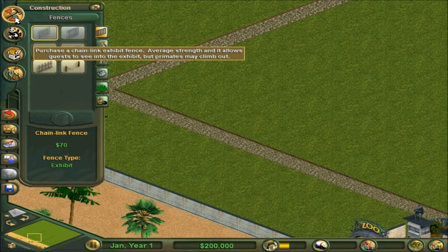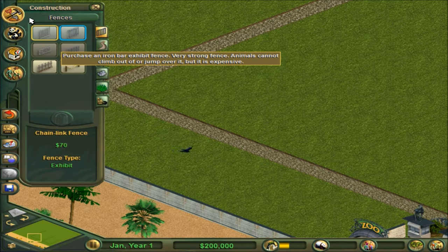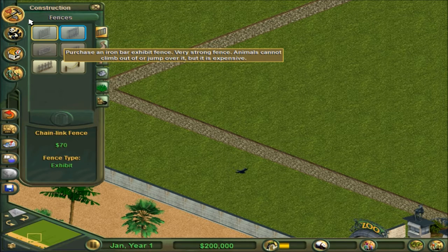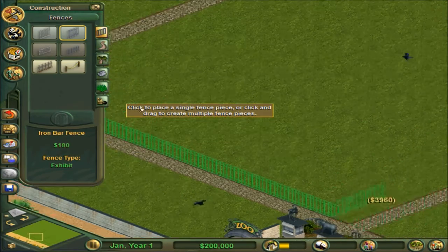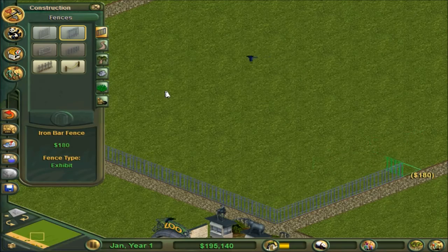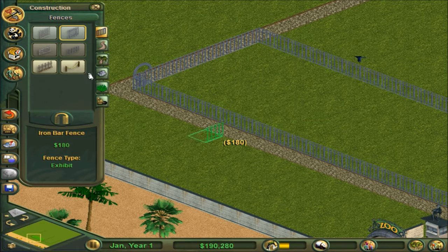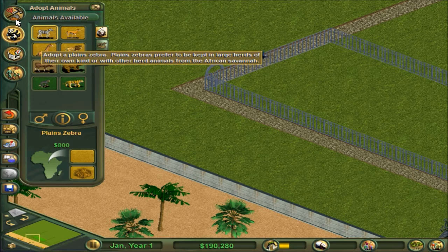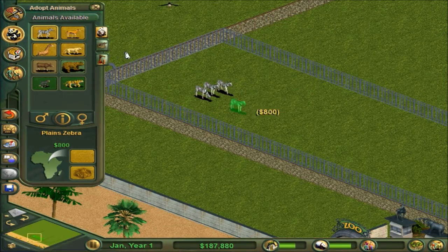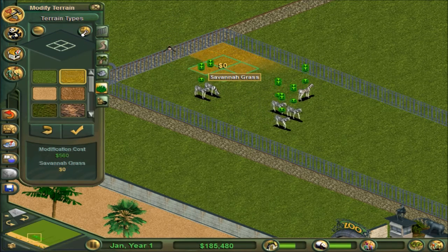Average strength and it allows - oh we don't have to worry about that. Primates - is this one better? Oh it's like twice the price, more than twice the price. I think it's better long-term investment though. So let's do big long exhibits. We're gonna call these zebras, and if you didn't know, my favorite animal is a zebra. So let's put the animals in first - let's do three of each.